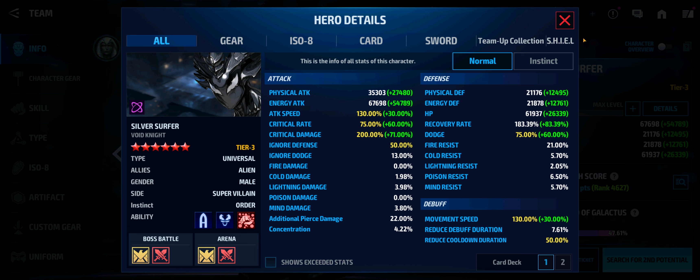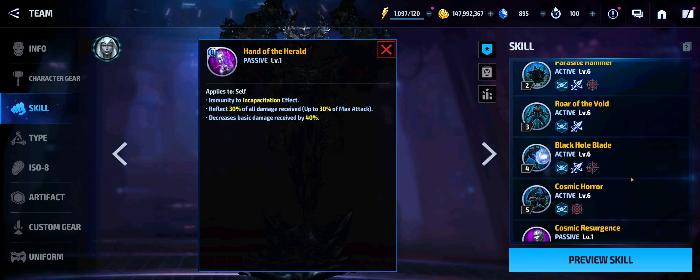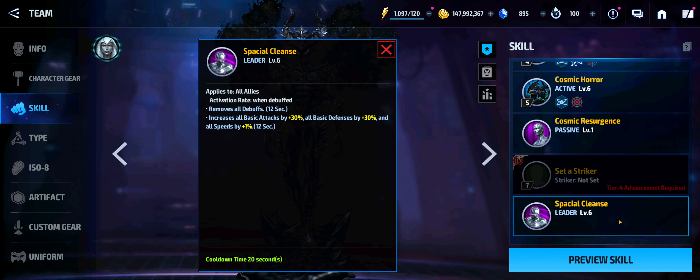Looking at some of his skills: his passive reflects 30% of all damage received, and he decreases basic damage received by 40% already. Pair that with a CTP of Conquest to decrease damage even further and it's really good. His second passive, Cosmic Resurgence, now revives for 80% of his max HP instead of the previous 60%, which is a big benefit — he comes back stronger instead of in a depleted state.